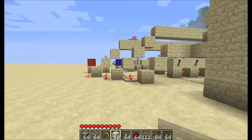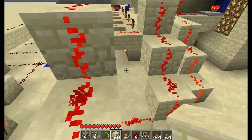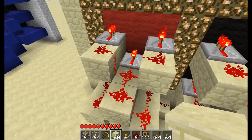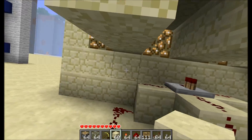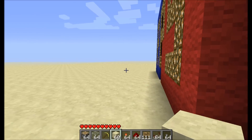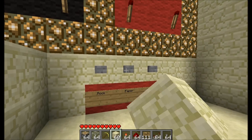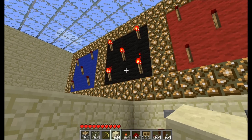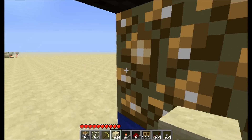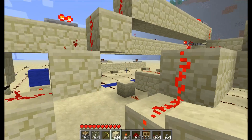How you would do that is you just take the win-loss detection, invert it, and string it to the backs of these 3x3, and line up repeaters with the torches. You want them on so that these would normally be off, so that if you get a win or a tie, the torches would turn on. And then the reset. So that's the fairly simple, scaled-down version of it.